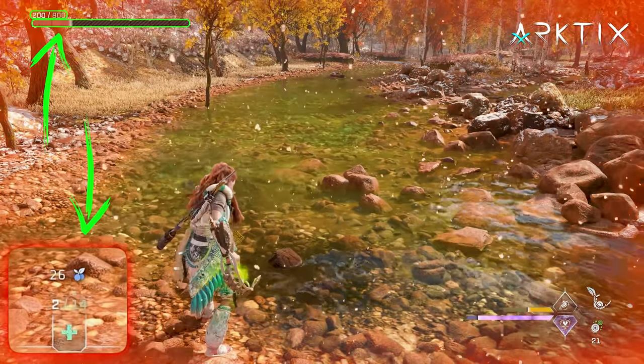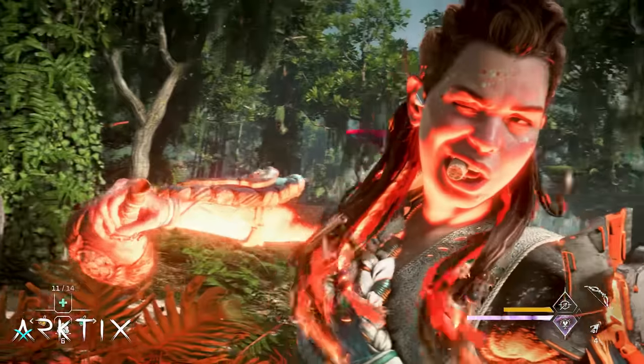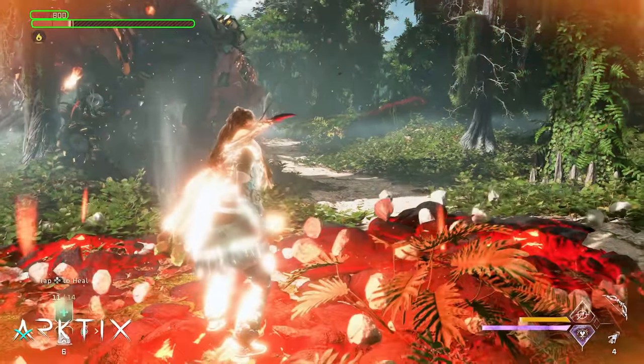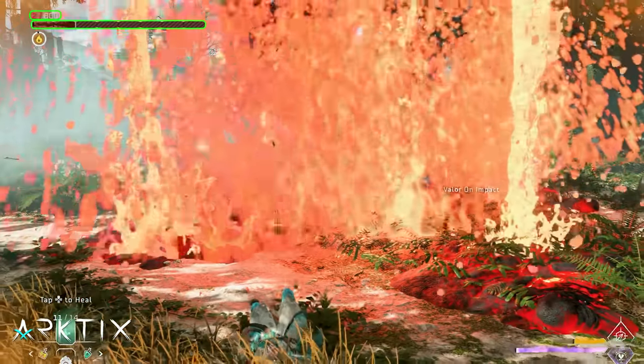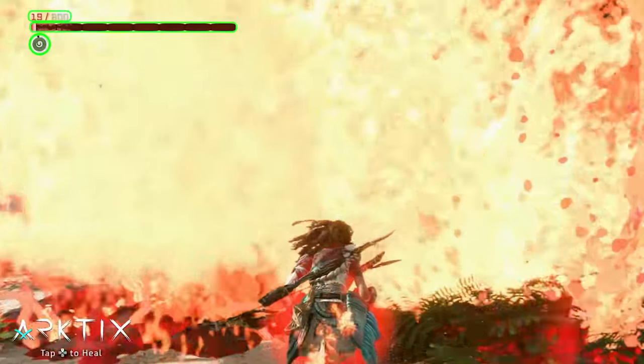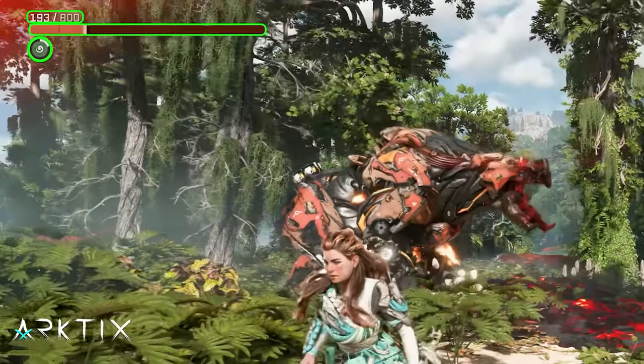Low Health Valor won't be active during Defy Death because we don't gain valor while a valor surge is active. Defy Death also gives us a guaranteed second chance: when we take a fatal blow, instead of dying, the valor surge ends and we get healed up to the critical health level again, with a 5-second cleanse effect to remove any states like Crushed or Burning, and the typical 30% elemental damage reduction. Defy Death is a great valor surge to use with the low health build.